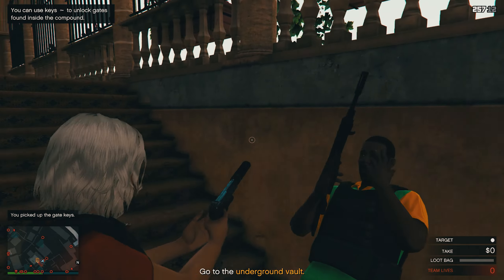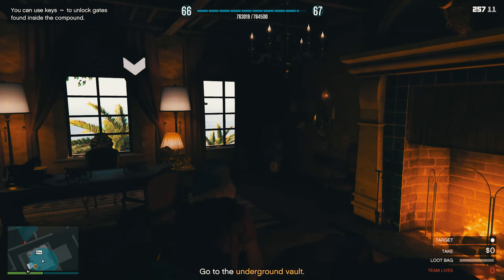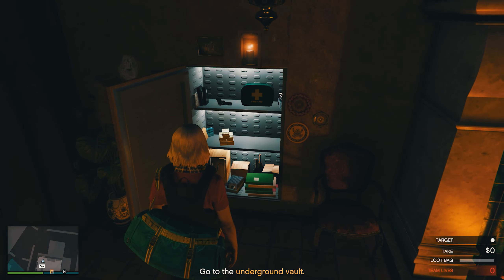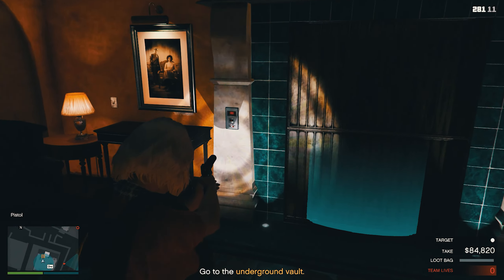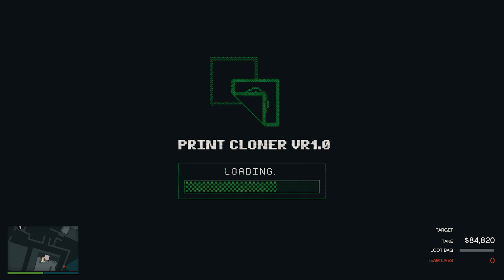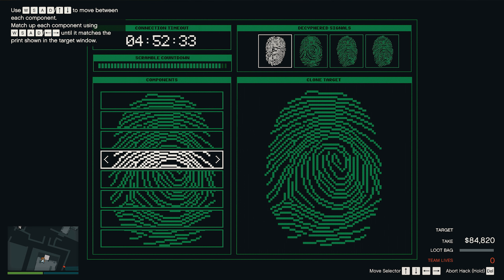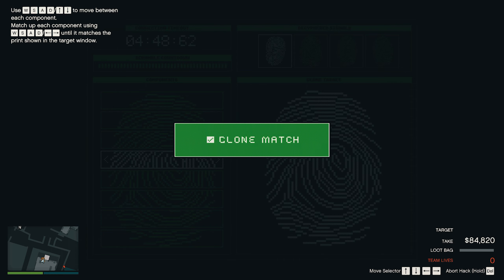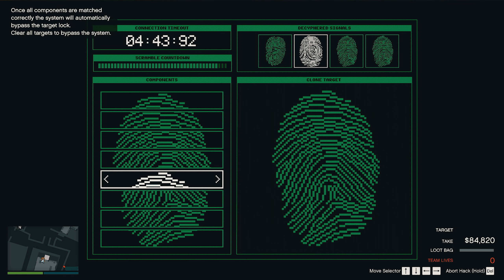No disguise will fool them. Good thinking — always check the safe. Good, you are at the scanner. The tool we stole from the head of cyber security will find partial prints left on the scanner. You just have to cycle through them to match them up to the target print.